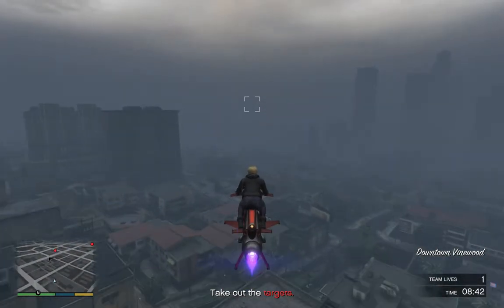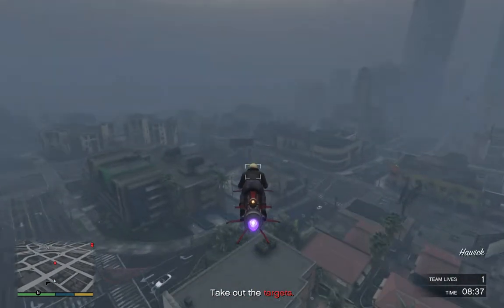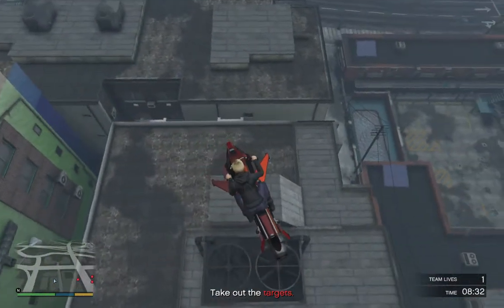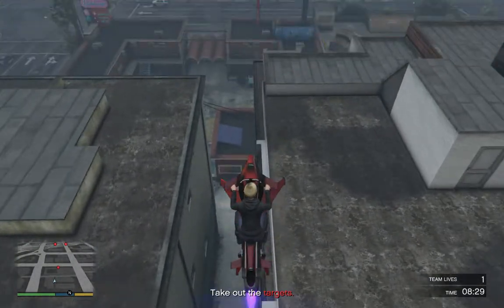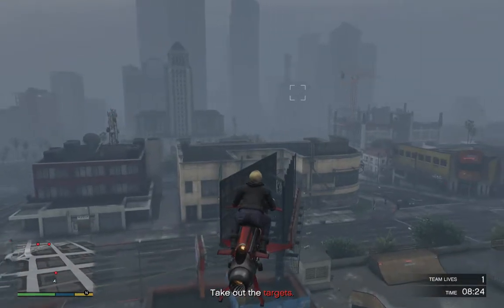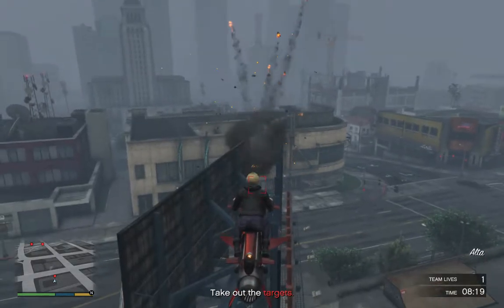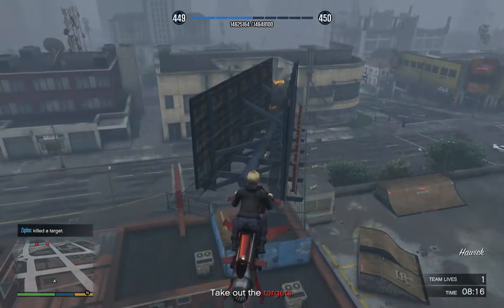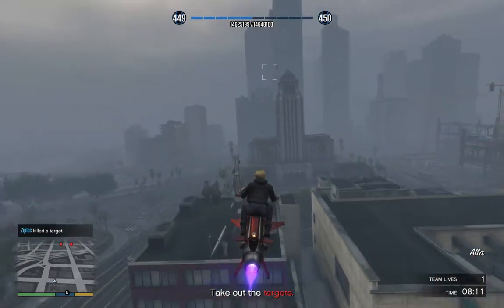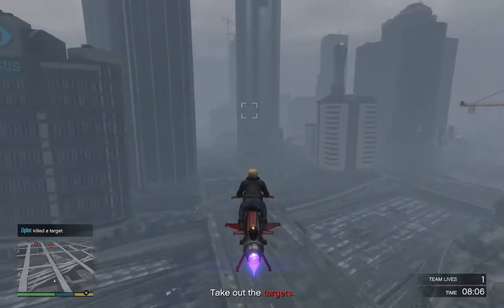I take these in left to right order — I always take them in the same order so I remember what I need to do. This one, the first time I tried I couldn't figure out where the guy was. It turns out he's standing on the sign board, which means it's a bit tricky to get to him if you don't have something that flies. You just have to hop out and run up the building.